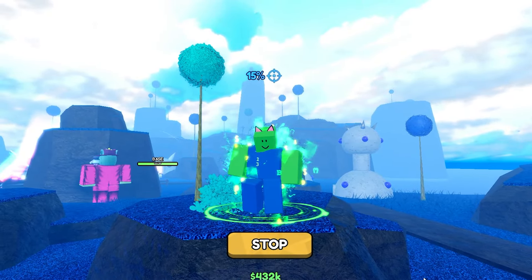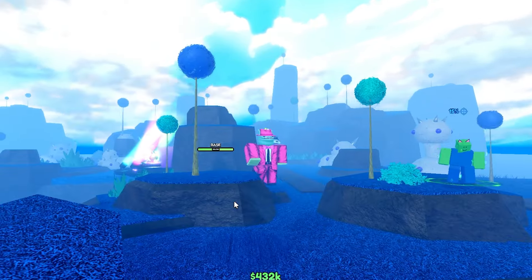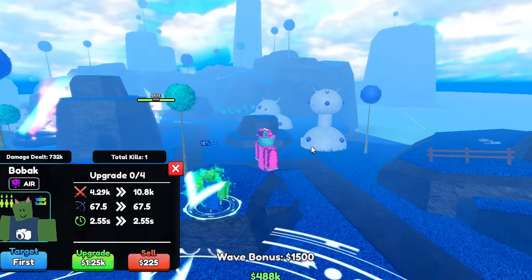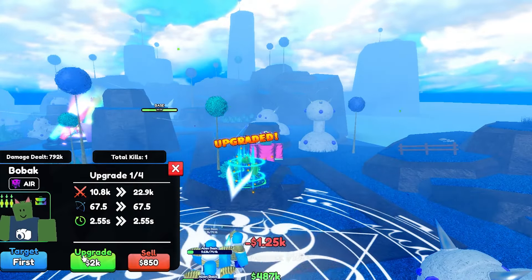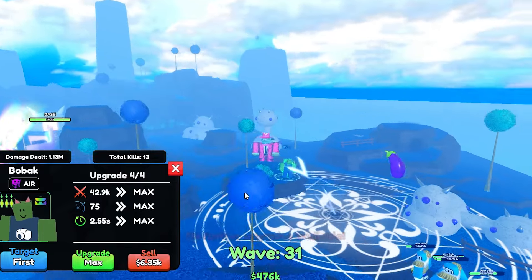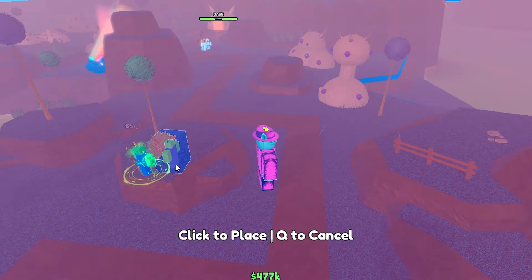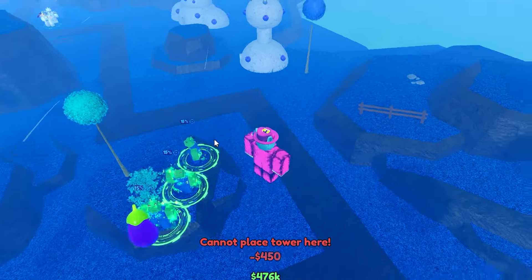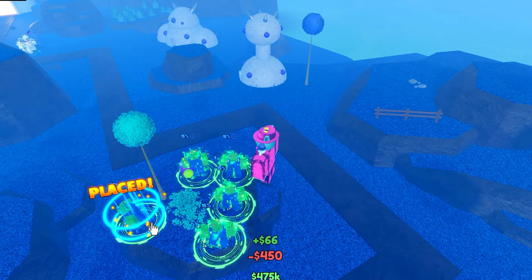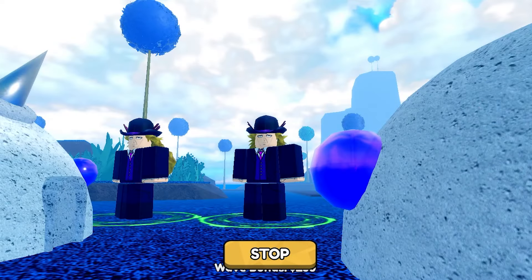Coming in at number 3 we have Bobak. Bobak is a very cheap hill unit with pretty good damage and range on placement. His upgrades are really cheap. He has a slow passive, which helps with early waves while you stall and farm up. This is probably the most common unit you'll see people use in raids, and for a very good reason. He really just supports the team, he's super cheap, he does a lot of damage for his price, and he's very easily accessible because he is a code unit.